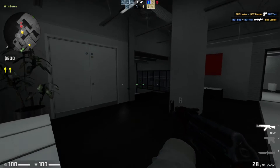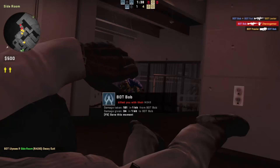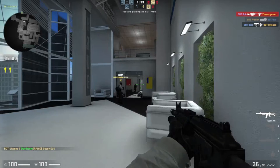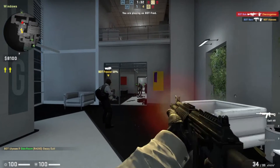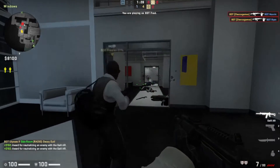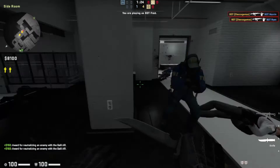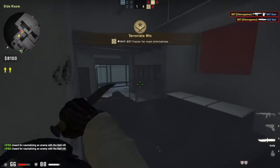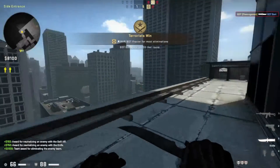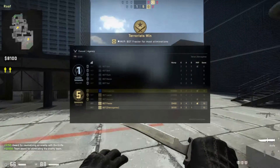Where are the enemies at? He got me. I'm just going to die — trying to become more aggressive. This thing has really high recoil. We got one guy left trying to stop us. I got him with my knife. Bob spent $5,200 bucks that round — what a spender he is.